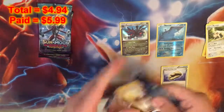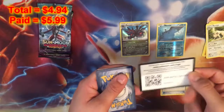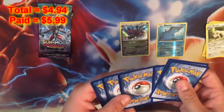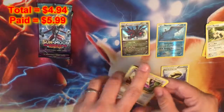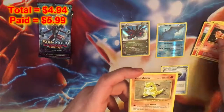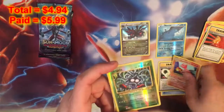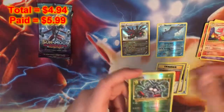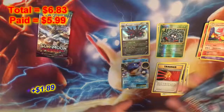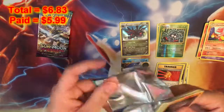And Evolutions — can we pull a Charizard, Holo or Reverse Holo? We do get a white code. We get a Rattata, Growlithe, Nidoran, Vulpix, Sandshrew, Super Potion, Charmeleon, Venusaur Spirit Link, a Tangela Reverse, and a Blastoise EX! Blastoise is my favorite, so that's awesome. I already have that card I think, but still awesome — still love Blastoise.